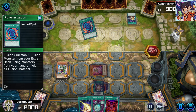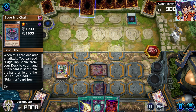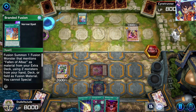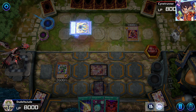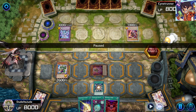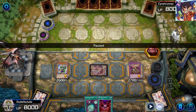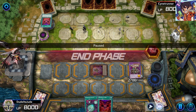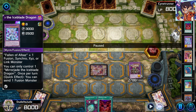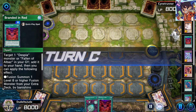They draw Patchwork and get Poly and Edge Imp Pain. They go Allure of Darkness for two more draws, then Aluber and Branded Fusion. They summon Lubellion and then Mirrorjade as a beatstick. I open Super Poly, discard one card, and turn their Mirrorjade and Aluber into Dragostapelia — stopping their board and preventing Branded in Red from being activated on my turn. They also wasted an Ash on my Tragedy.